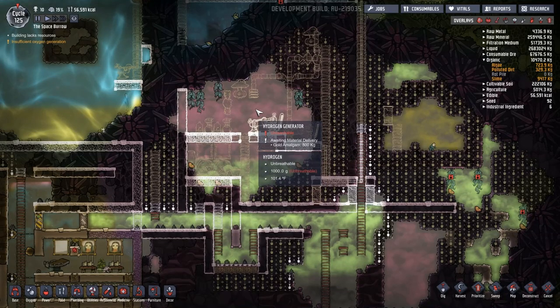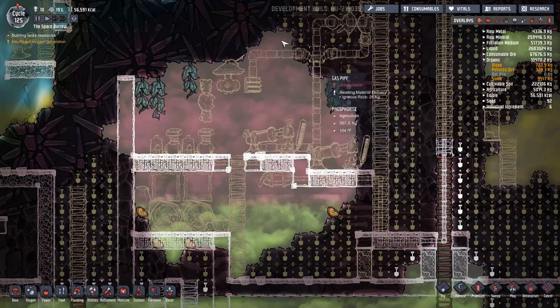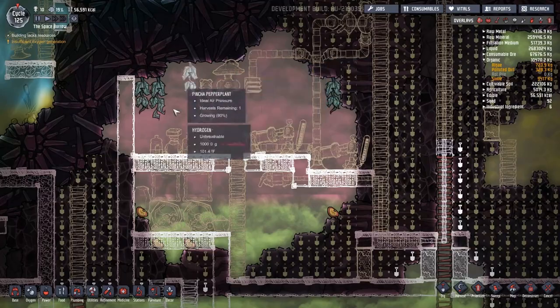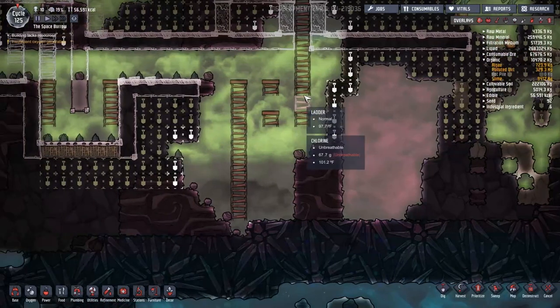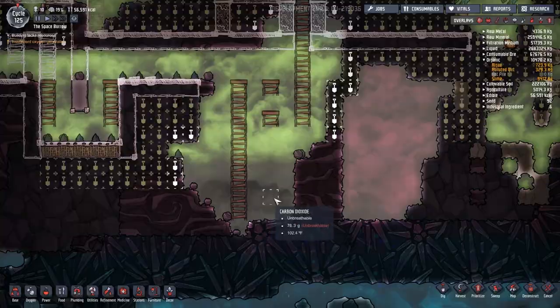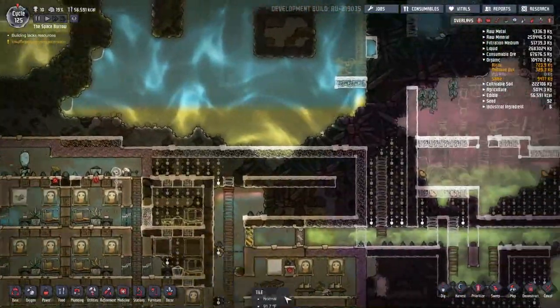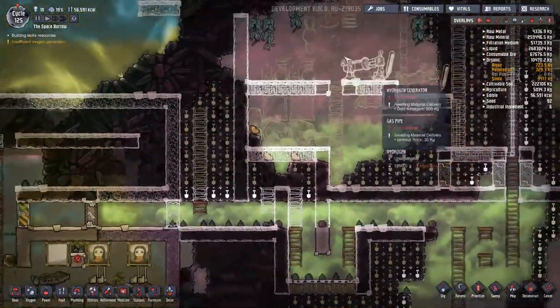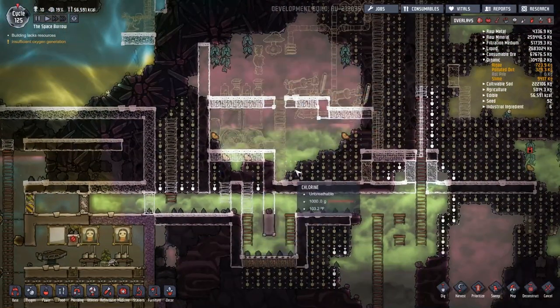That's 1,000 grams per square in that square right there. Meaning there's so much more volume here of stuff that we don't want in our base than there was in this little area that was under the algae that had come through this whole area here. We dug everything out but a tiny little barrier holding back the chlorine. This is going to explode and fill up everything in here. There's going to be no containing that. Every time we open a door, another whole pocketful is going to go in because there's so much more pressure here.